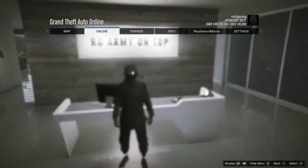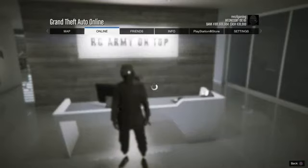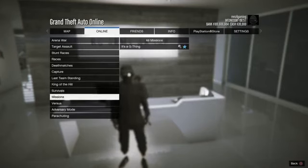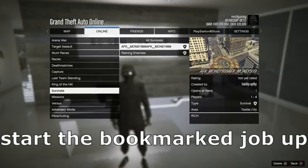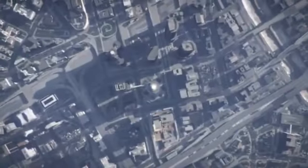For basic setup, press Options, go to Online, go to Jobs, Play Jobs, then go to Bookmarks. Scroll down and it should be in Survival — there you go. It's literally the AFK survival job. Start it up.